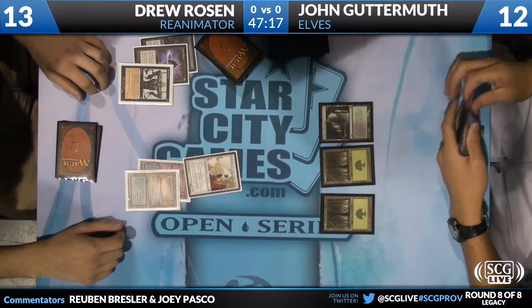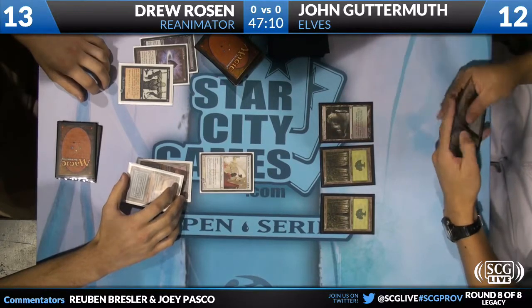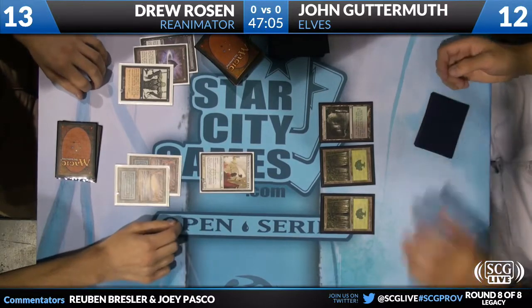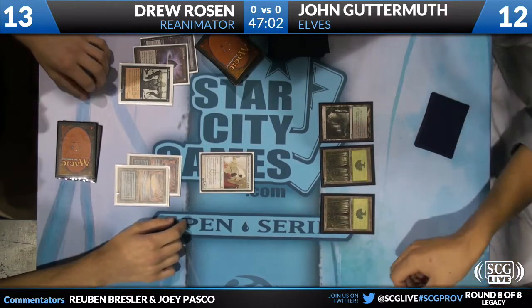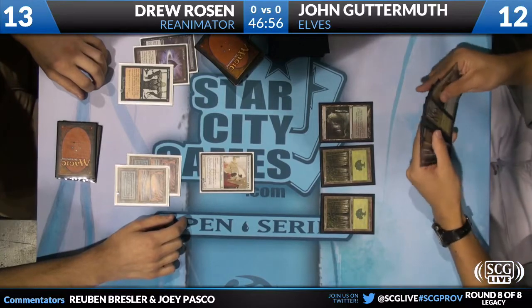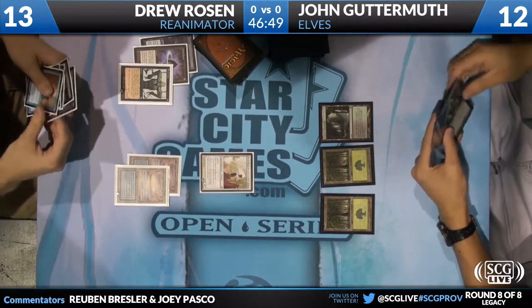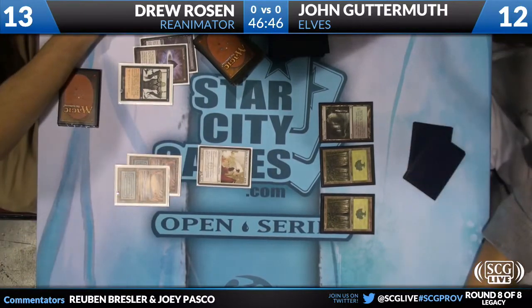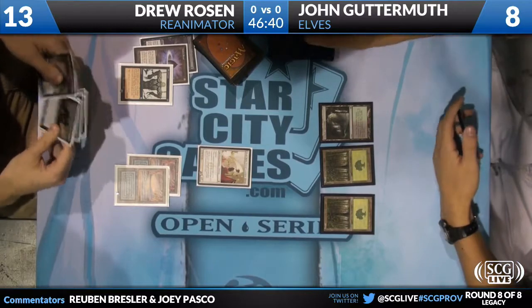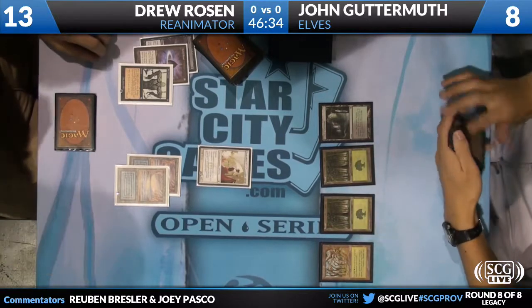Jon's being a good sport, making a show of it, but I don't think there's any way out of this. He can theoretically cast a Regal Force as a 3-3 — that's about it — in about four turns. So in hand you can see the Regal Force, there's a Gaea's Cradle there, nothing appealing. This Hapless Researcher is going to speed up the clock by a turn if he casts it. He chooses not to. I'm just going to sit here drawing cards and hitting you for four until you're dead.